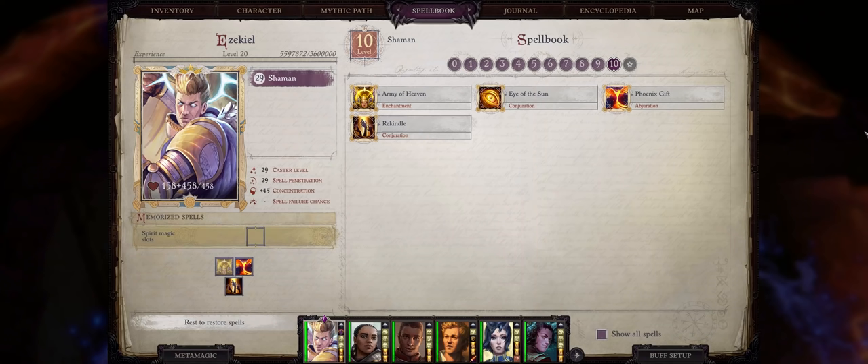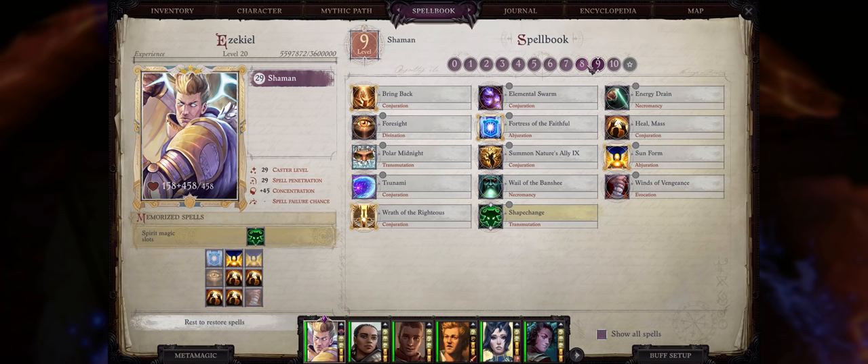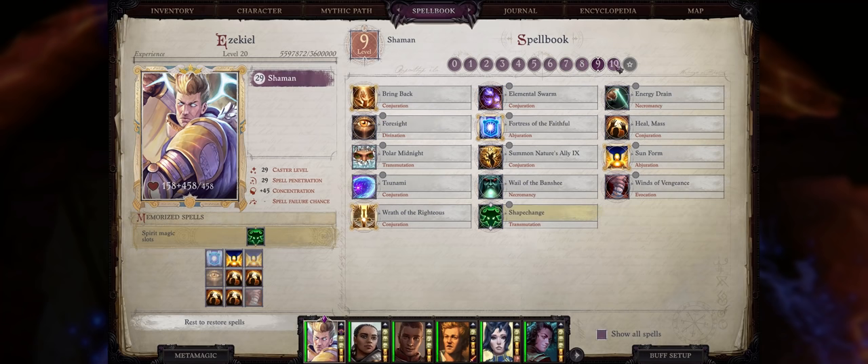Now let's talk about spell allocation for this build. After all, it can both attack and also cast spells with ease. As I said before, it can merge with Angel — and this is what you should do for a massive increase to your spellcasting power. You will even gain level 10 mythic spells whenever you hit 28 caster level, basically during chapter 5. I have already talked about all of the best Angel spells in my Angel Mythic Spells Guide, linked down below — but let's talk about which spells to allocate. For level 10, of course Army of Heaven, Phoenix Gift, and you can also go with Rekindle for mass revive.